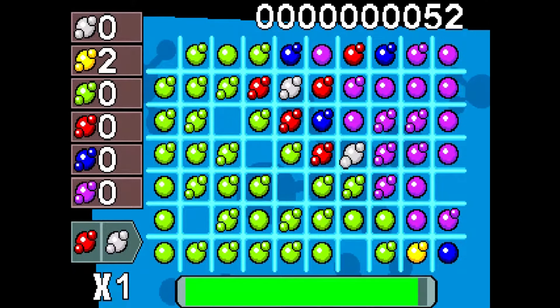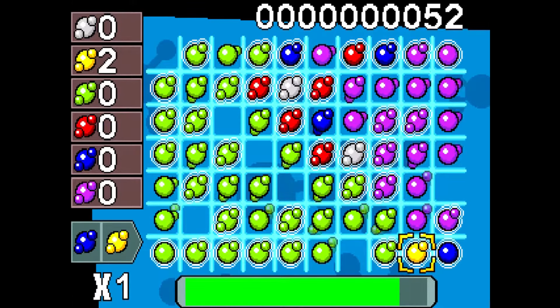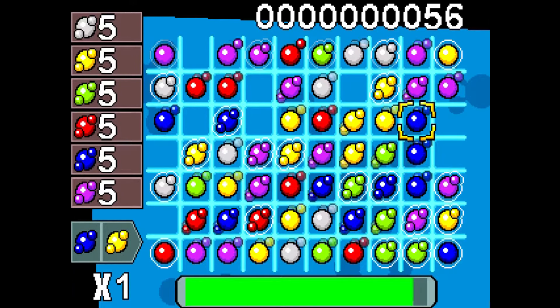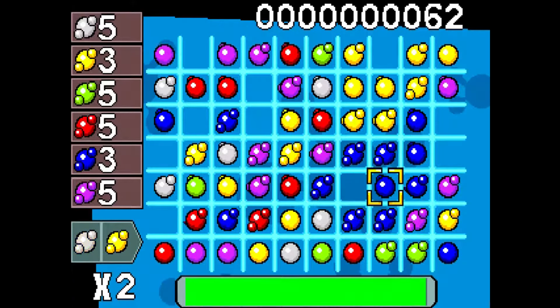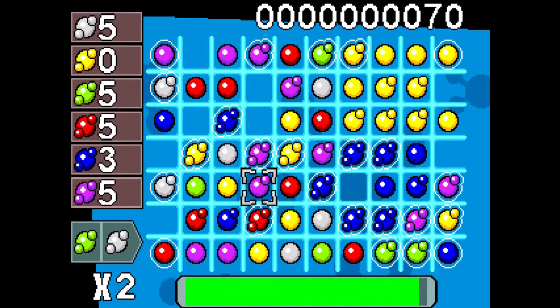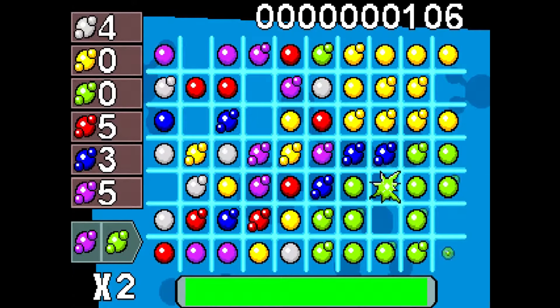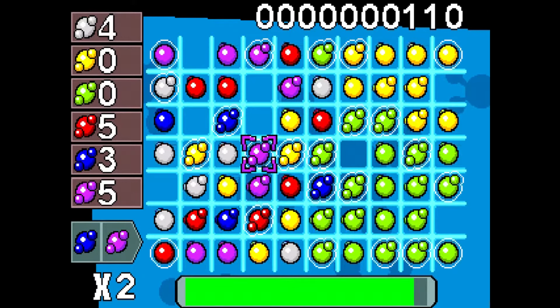You will also get a time penalty if you end up in a situation where you have no squares that you can place the next Atom on. So you've got to really be careful and look out for what's going to happen next. Let's see this in action. Well, I hope you enjoyed that.